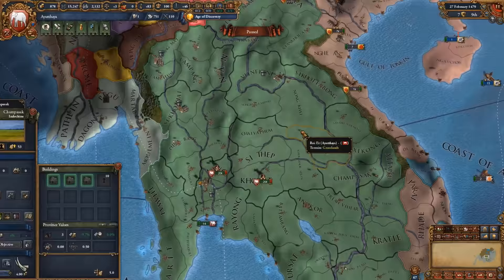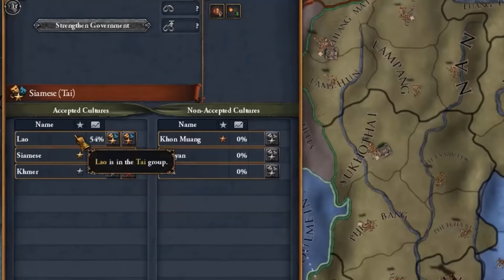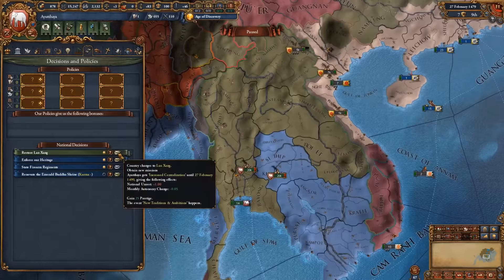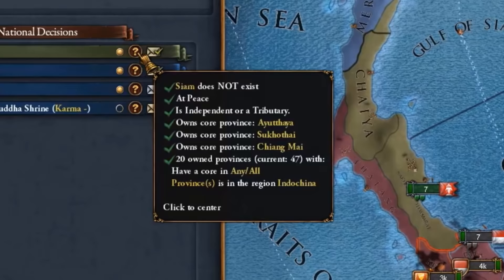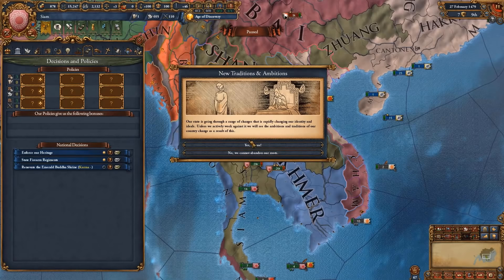Basically, what we do is conquer all the Lao culture provinces, meaning all of Lanshang, and have 50% Lao culture in our nation. That means we are going to make this our primary culture, then go to our decisions, restore Lanshang, pick the new traditions and ambitions, and afterwards, as Lanshang, if we have the provinces required — namely 20 provinces in the Indo-China peninsula as well as the provinces of Ayutthaya, Sukhothaya, and Chiang Mai — then we can form the nation of Siam pretty much 300 years early.